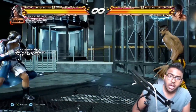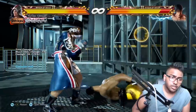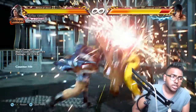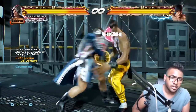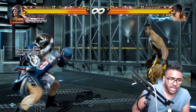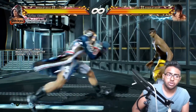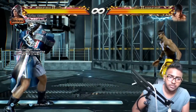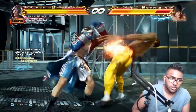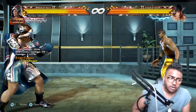That brings us to Steve's forward-forward moves, which are quite good. Forward 2 is a really fast mid — damaging, hits on the floor, gives you ability to extend and put on pressure. His forward-forward-forward 2 motion is also very good — it's a jumping motion that goes into a mid and gives you extreme plus frames. As you can see, a very, very good move.